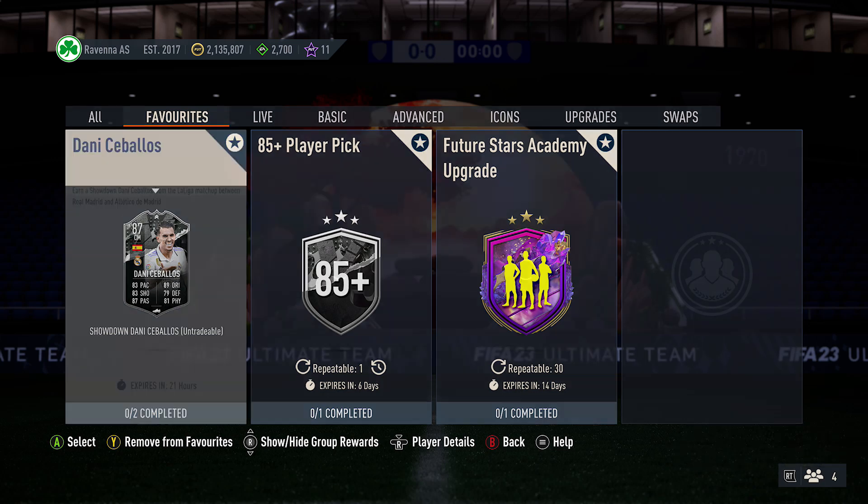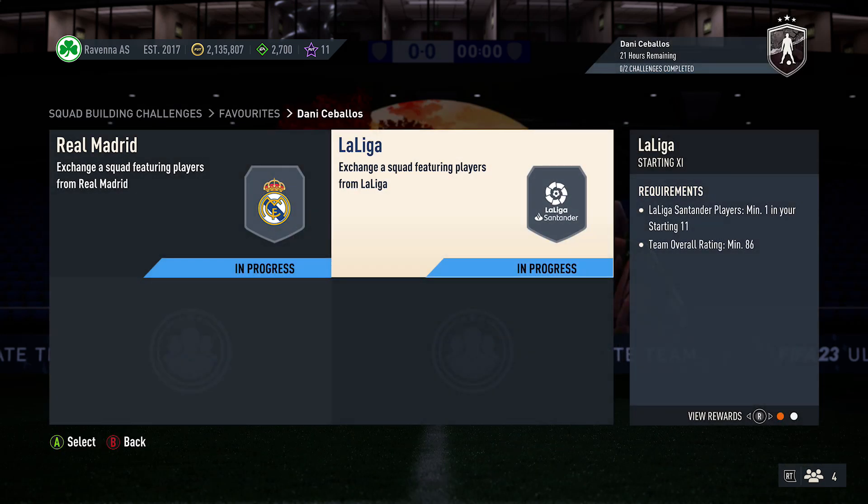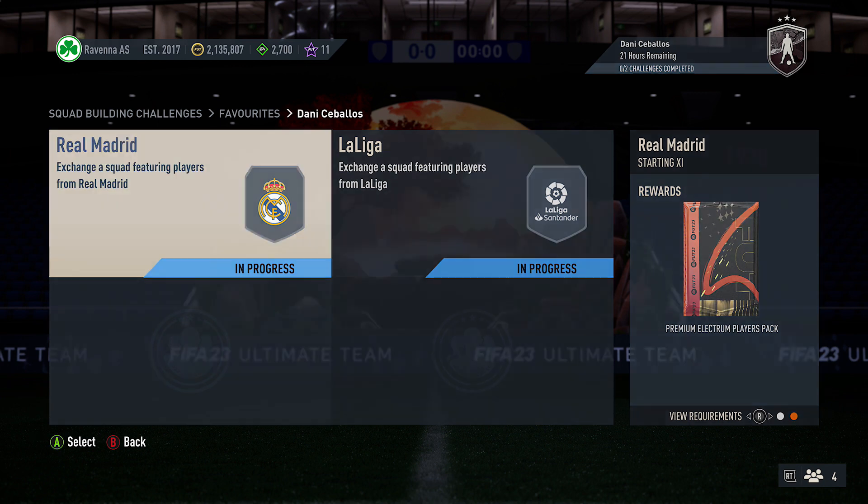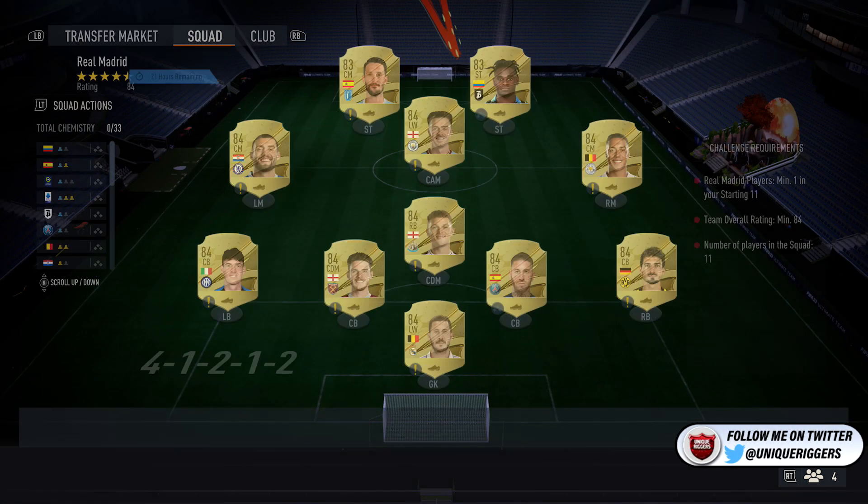At time of recording, this currently costs around 160k to complete. You do get 7 packs back as well — a rare gold pack and also a premium lexicon pliers pack for the very first squad tier requirements.